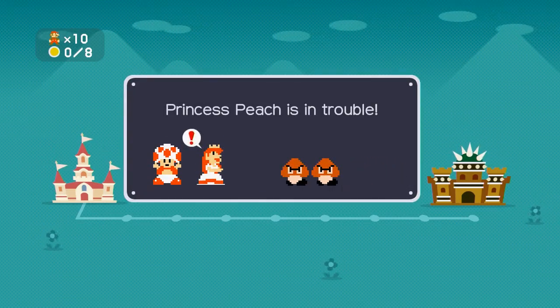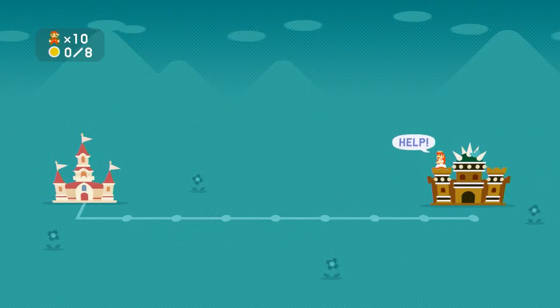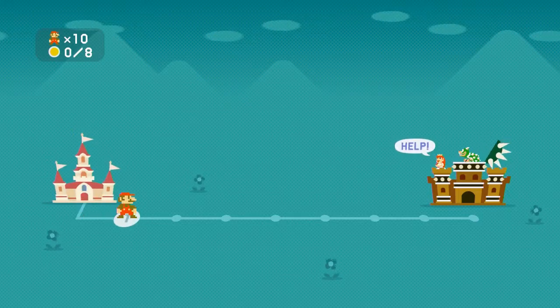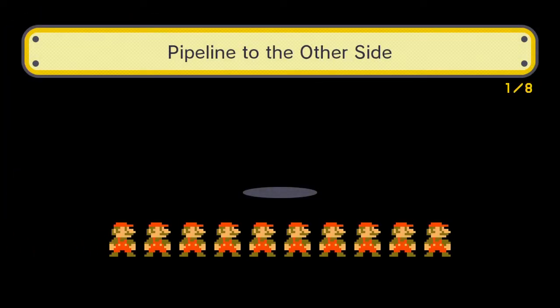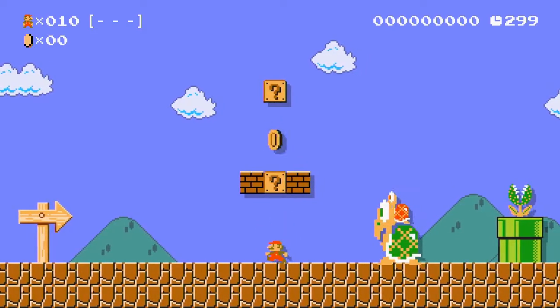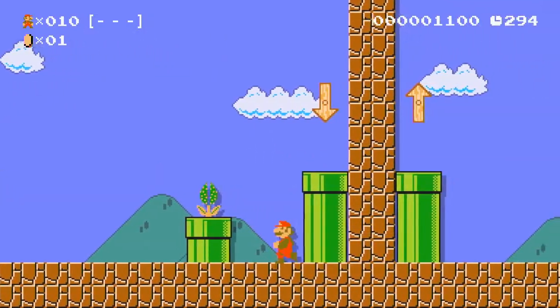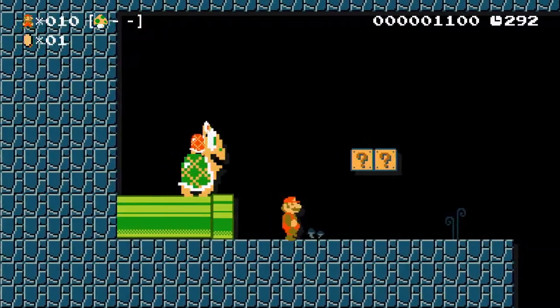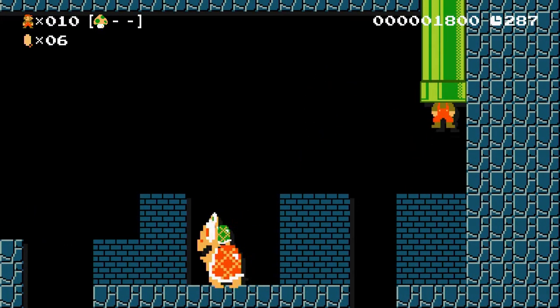Princess Peach is in trouble - not again! First stage: 'Pipeline to the Other Side.' Starting off with a big Koopa already - too bad, we've gone through you! One up! More big Koopas - oh, they tricked me. At least we're out of there.